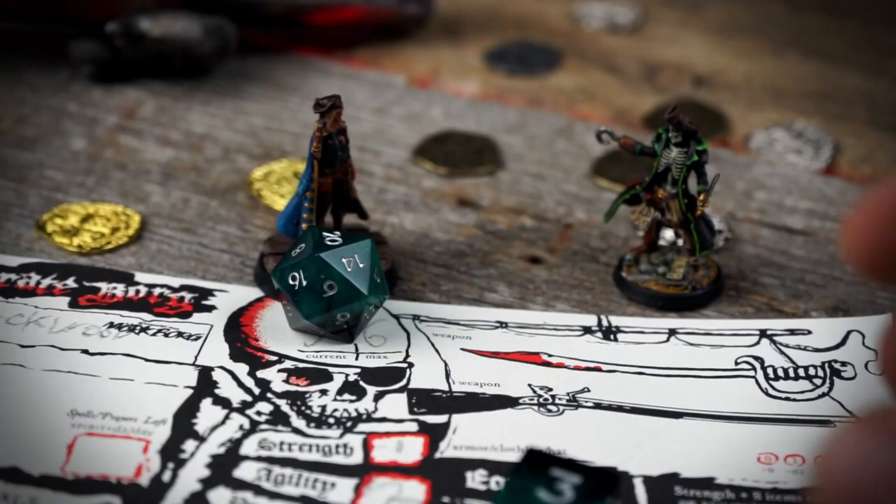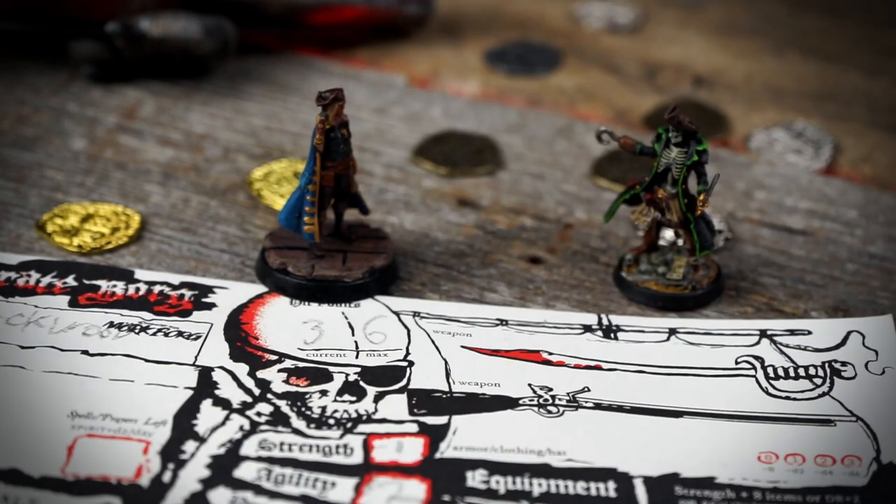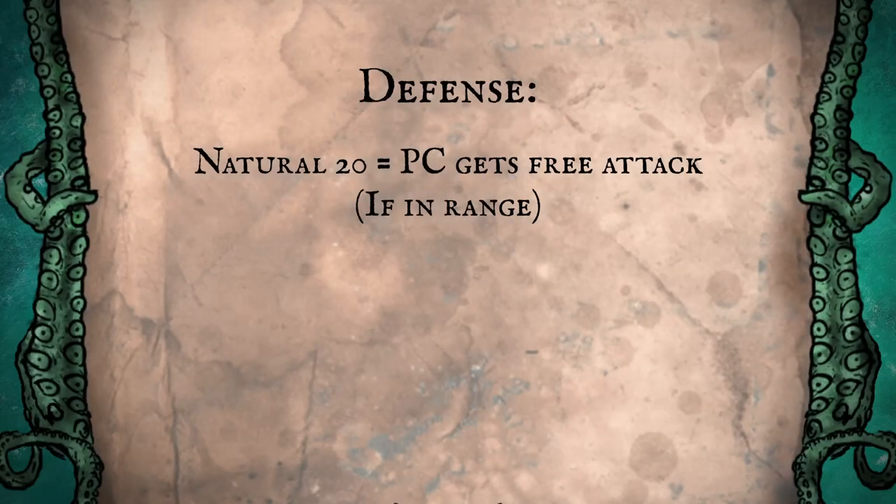In Pirate Borg, enemies don't roll to attack — players roll to defend. A defense roll is usually a d20 plus your agility modifier and you're trying to get a 12 or better. If you do, you've dodged the attack. A natural 20 on this defense roll means you get to make an immediate free attack back at the person who attacked you, as long as you're within range.